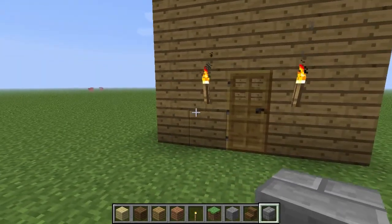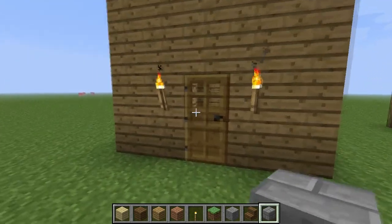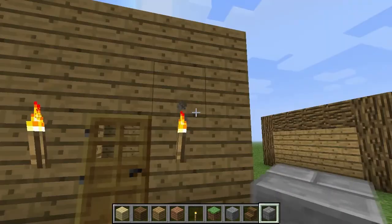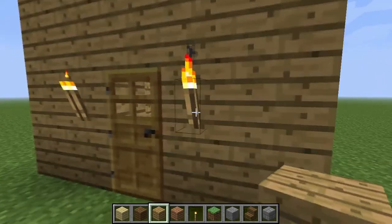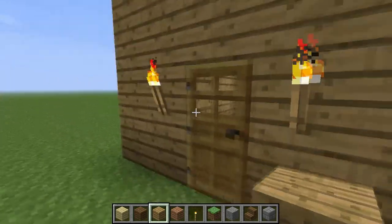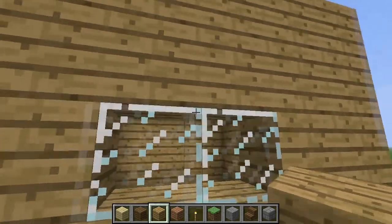Greetings all, this is Zaptrocity and welcome to Episode 3 of the Minecraft Design Guide, where I will be teaching you how to make your place a lot better than this house. This right here is an average house. Today we are going to go over walls — not torches or doors or windows — but this is a house that a basic minecrafter might build.